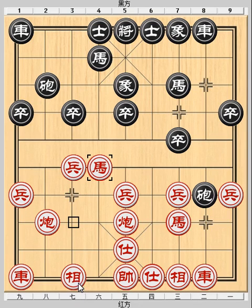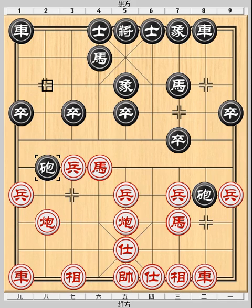More appropriate here is Elephant 7 plus 9, preparing for Chariot 9 to 6, attacking the Black horse. This move is a common tactic to drive away the opponent's horse outposts.